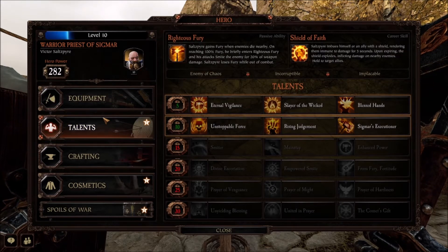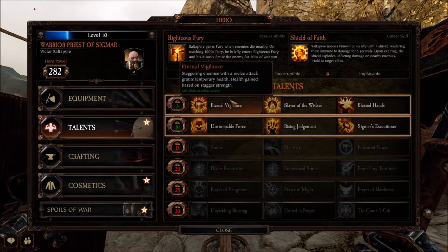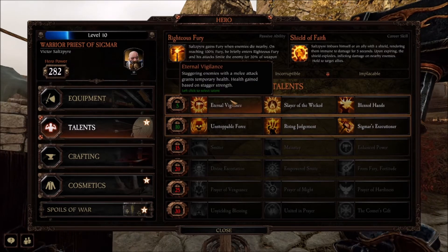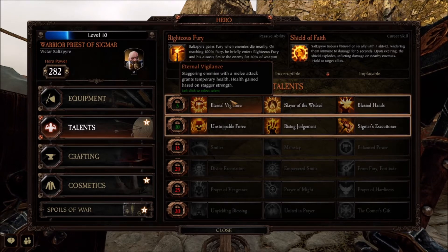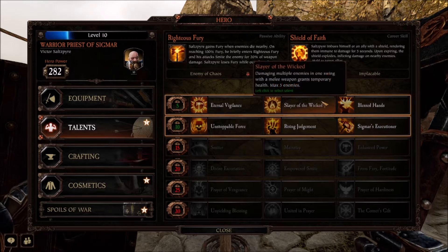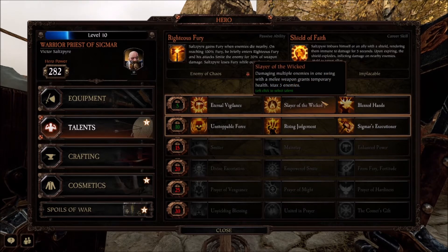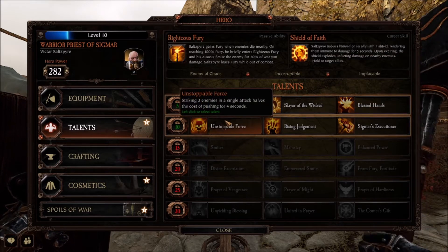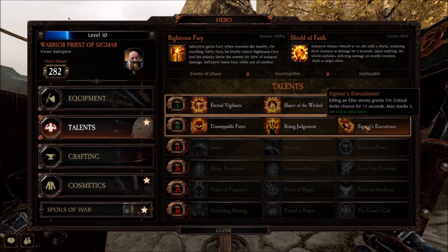Lastly, we'll look at talents. I don't have any of these really leveled. Some of these are standard across all classes — staggering enemies with a melee attack grants temporary health, and damaging multiple enemies in one swing with a melee weapon grants temporary health. Those are typical across a lot of things. I'm looking for something that is somewhat different.